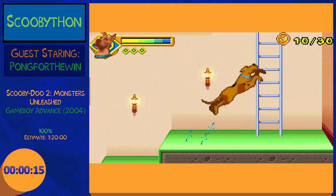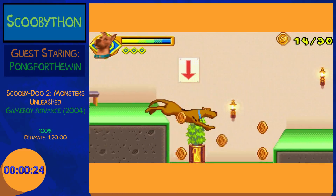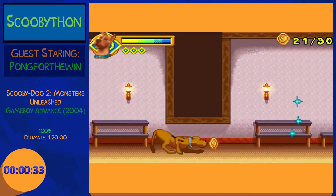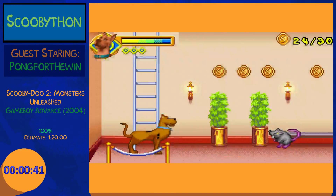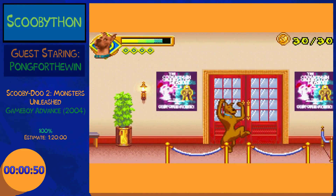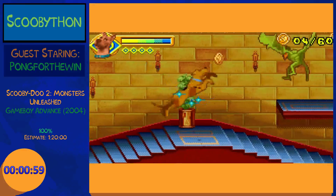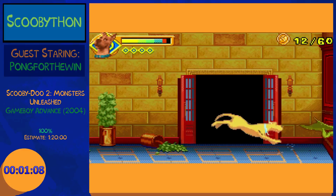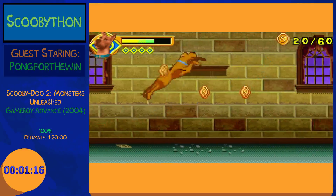The goal of 100% is to collect every snack and beat the game as fast as possible. Text skip is definitely not a frame-perfect trick. It's actually the only thing I've really found in this game, although I did find a bunch of game mechanics that are very easily abused. This game I joke about a lot — I tell people to run it repeatedly. There are much shorter categories, like a 5-minute run which I'll be doing later in the Scooby-thon.